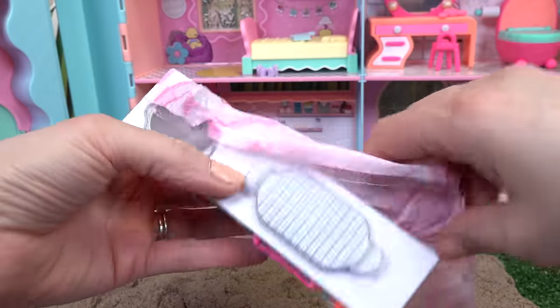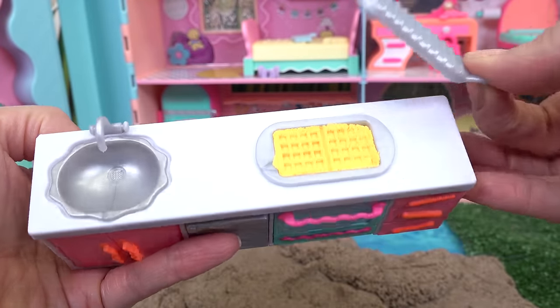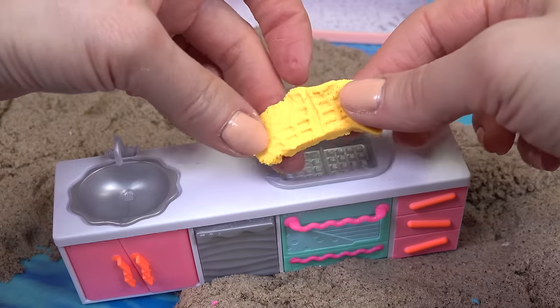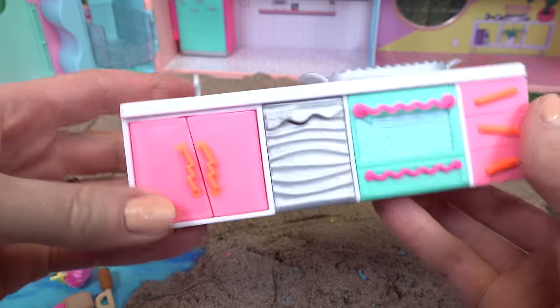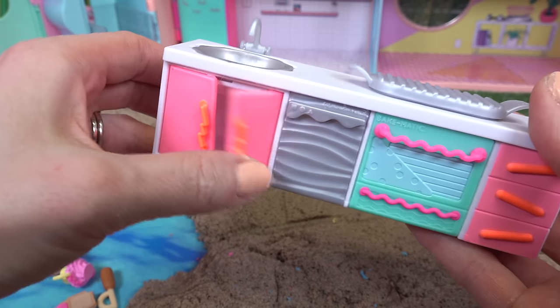This looks like the longest one yet — so many fun designs and colors. Oh look, here's a sink! And then what's in here — oh look, we're making waffles! Yummy in my tummy — they're stretchy waffles! We can put them back in there and make waffles over and over again. Our friends are definitely gonna like this beach house.